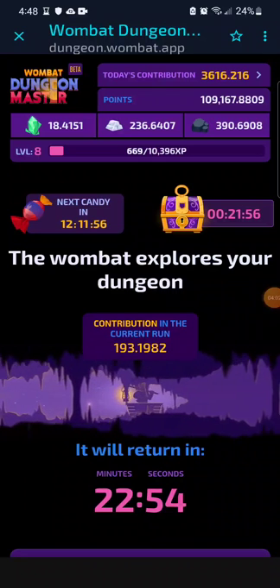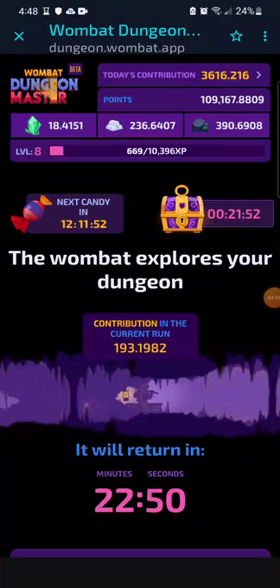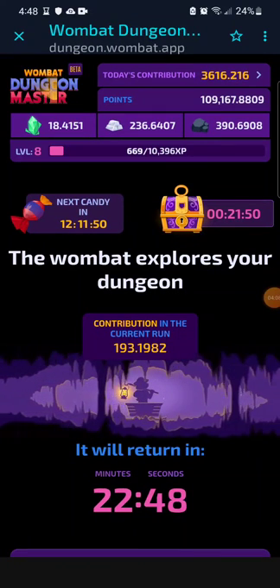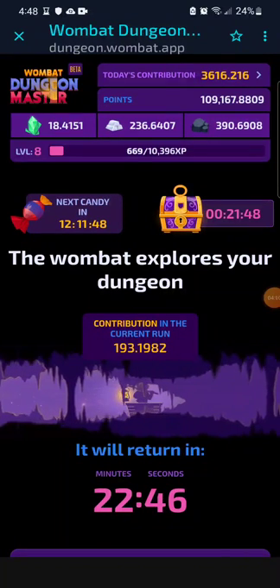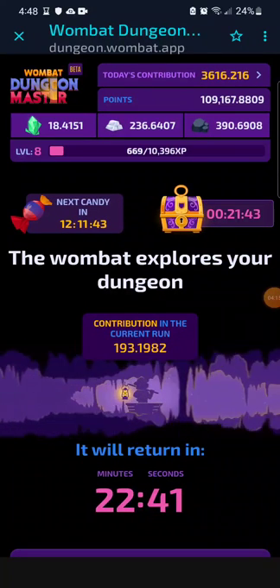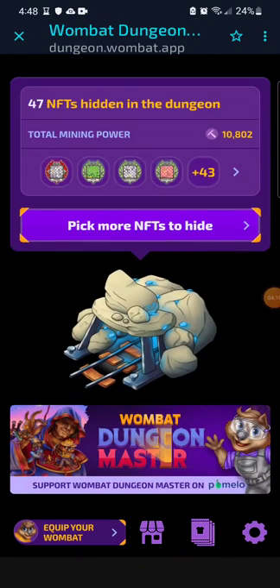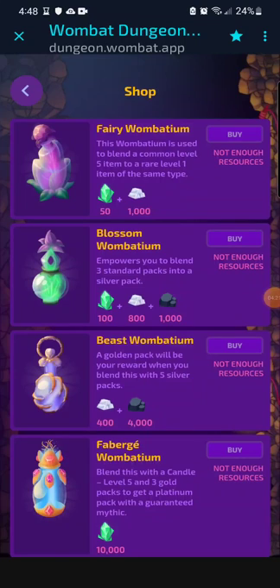With the update, the resources above the level — uranium, iron, and coal — each basically have a purpose: to buy items in the store. If you go to the store, you can see that you can buy different things, and these things basically just upgrade or make things more rare.